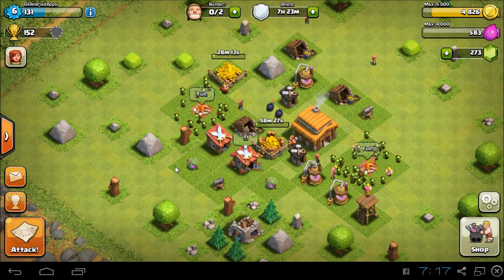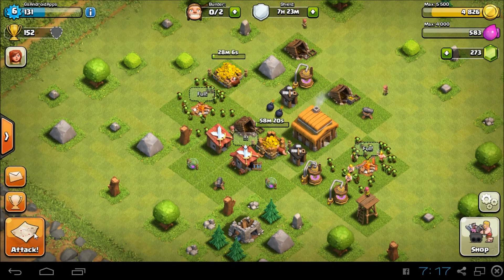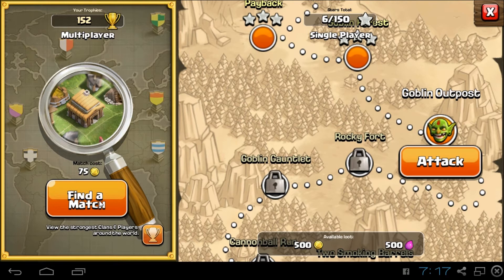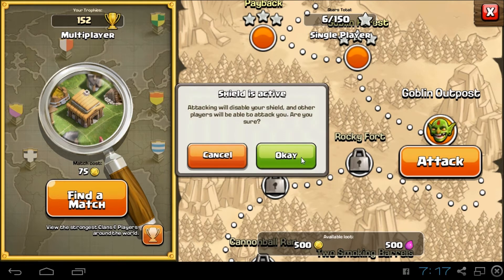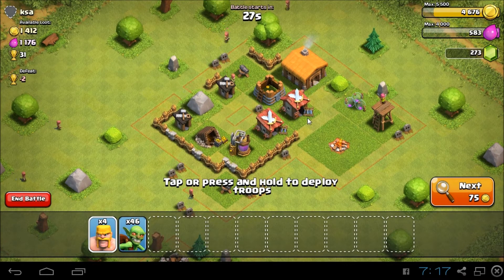I'll show you what I mean by just going in and farming for resources. There are different ways to farm for resources and everybody has different strategies. My favorite for resource farming is goblins. When you get higher up it's going to require more, but right now all goblins will be fine. I just want to fill more resource storage. I'm looking for something that has more elixir, and also let me know in the comments what you'd like me to review.